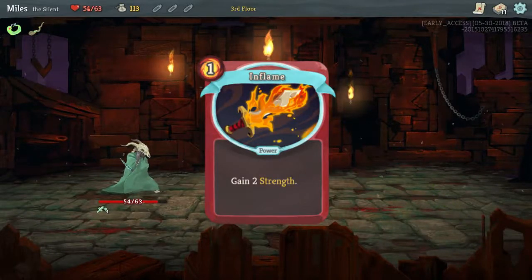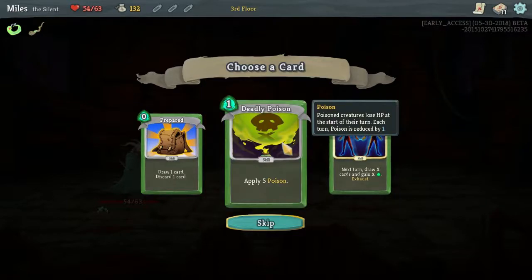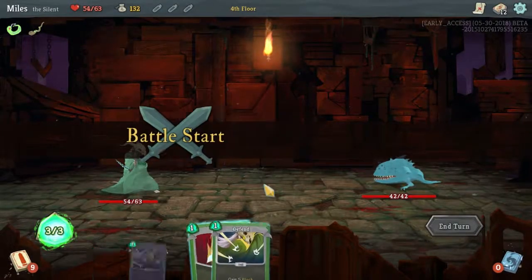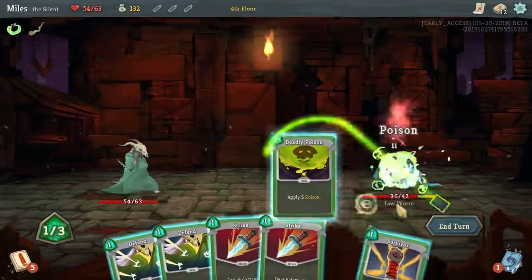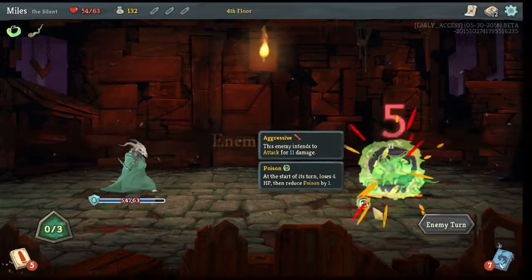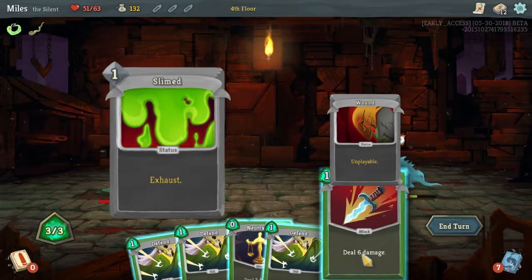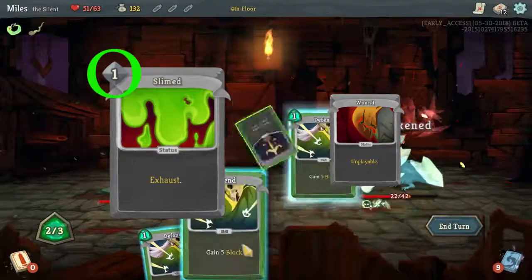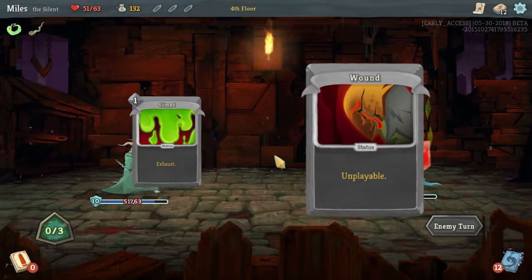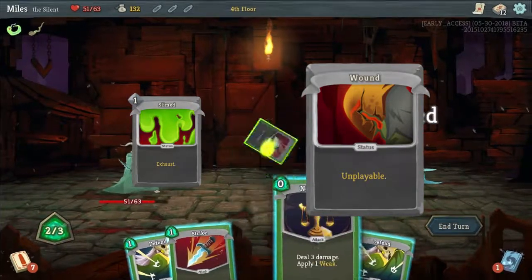Power cards do come back after combat though. Inflame is a good example — add two strength, so all your attacks now deal plus two damage. Number four are Status cards. Status cards are given to you by enemies, they stay for the rest of combat unless you can somehow exhaust them. These cards are just useless — they're there to make your deck bigger so you can't draw the cards you want. For example, the Slimed card has the exhaust effect which will remove it, but it costs one energy to play. The Wound card, on the other hand, cannot be exhausted and just stays in your deck — both there to be an inconvenience.